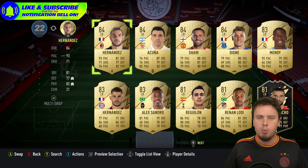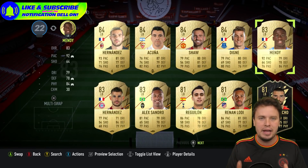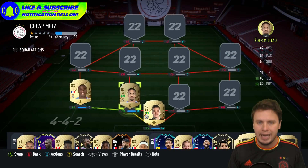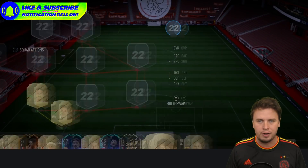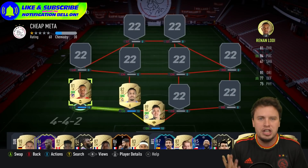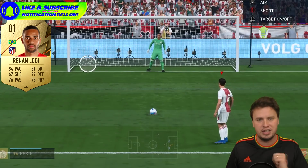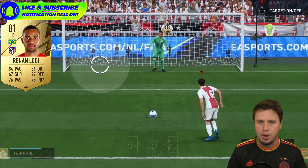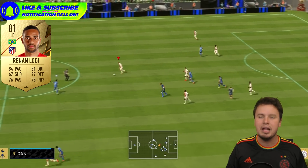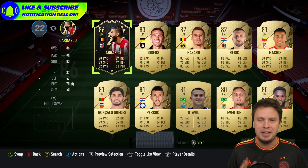The left back position depends on your budget. If you have more money, you can go for Ferland Mendy — a great signing. If you don't have the money, you can downgrade to Renan Lodi with a shadow card, and it also matches the ability of Mendy. He's almost 20 to 50 times as cheap. So if you need to stay within budget, Renan Lodi is your man. If you have the budget, Ferland Mendy should be your choice.